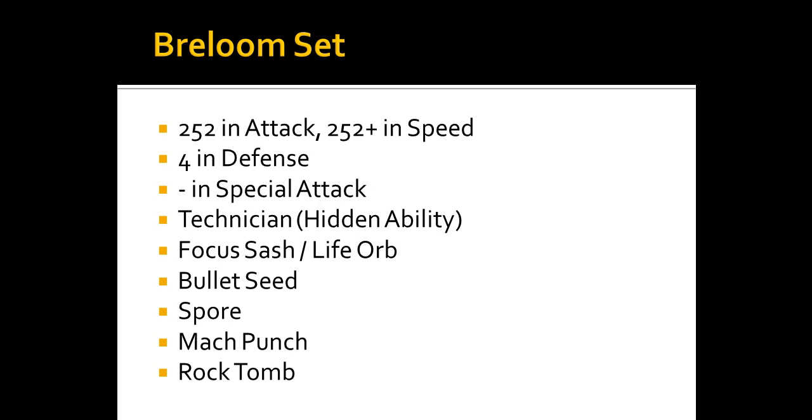Rock Tomb lets you hit flying types on the switch and lower their speed. With 252+ Speed investment, if you get a speed drop on the opponent you can hit them again — which is why Breloom is particularly viable on sticky web teams.